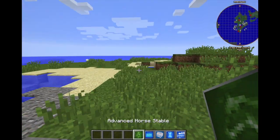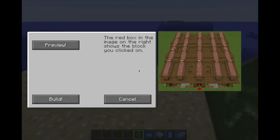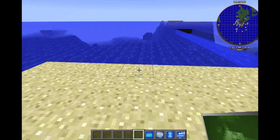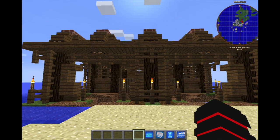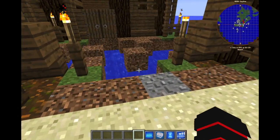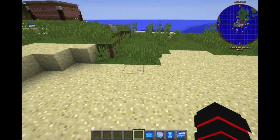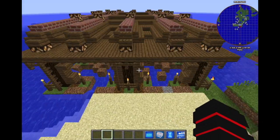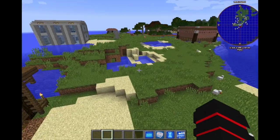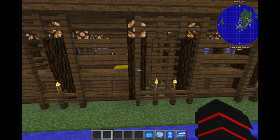Heading over here we have the advanced stable — for horses. There are no real options on this one so we just go ahead and build it. Just be careful when building near water areas since some gaps aren't filled in — easy fix though. Overall it looks simple: four stalls with hay in each. Looks nice.